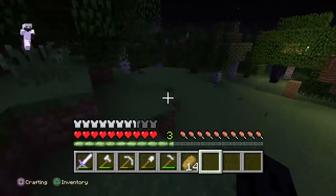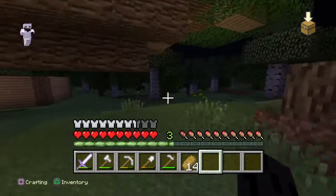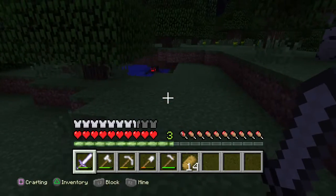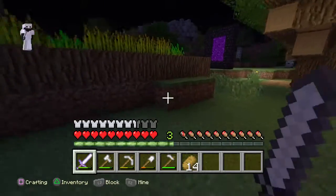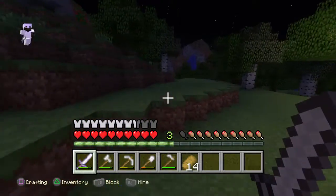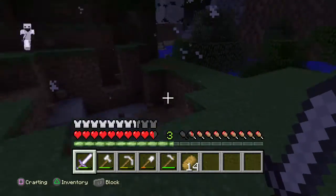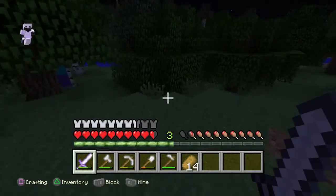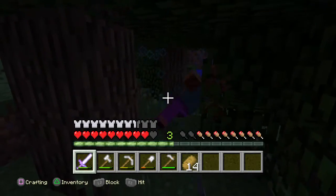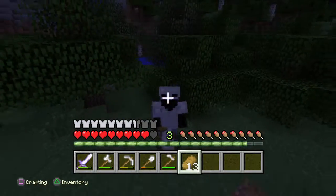There's a sand village close to what I think is an acacia biome village — they're pretty close together. I'm right beside the sand village and there's a slightly buried desert temple. A zombie just hit me — three hits is pretty good damage.